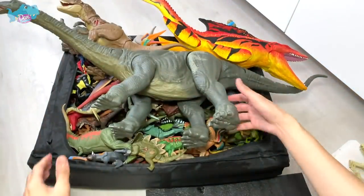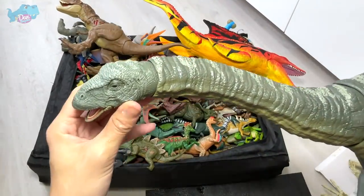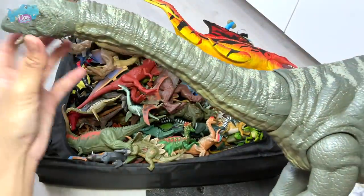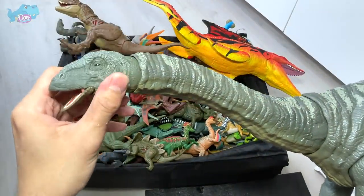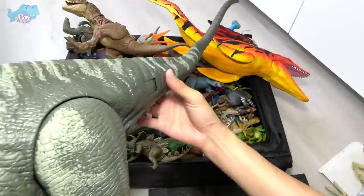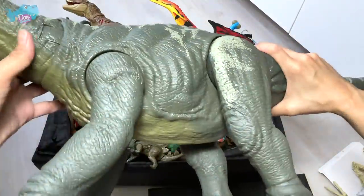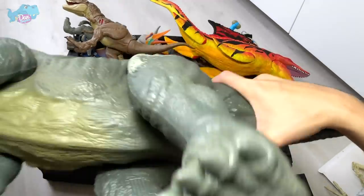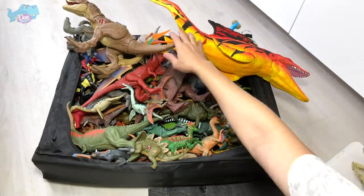Next up, let's take a look at this Legacy Collection Apatosaurus - look at how amazing this is. We have at least three Apatosaurus today. This one is really huge: the neck is movable, the head is rotatable, the jaw can be opened, and the tail can be moved left and right. Take a look at how massive this is. There's also a code you can scan in your Jurassic World Facts app.